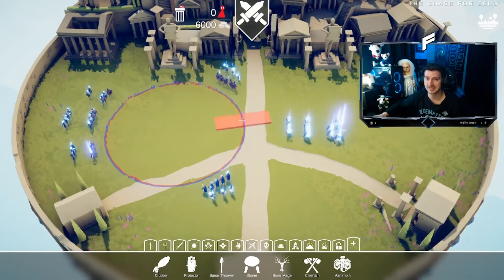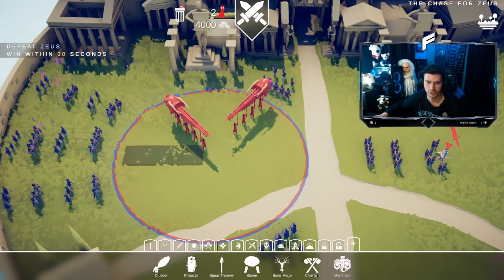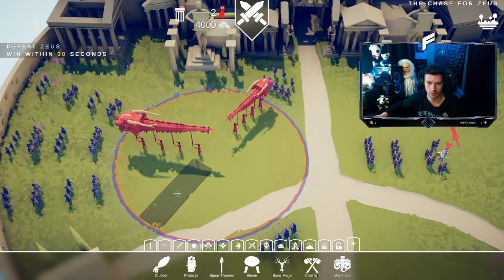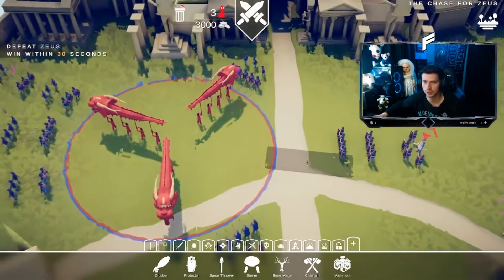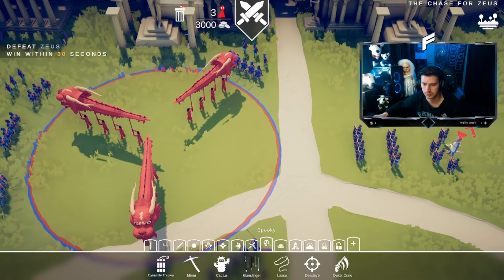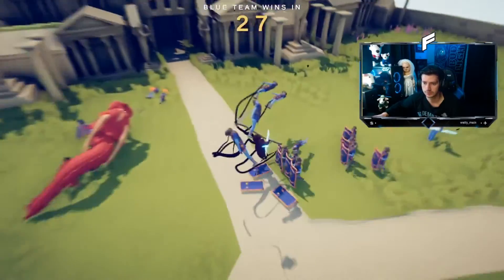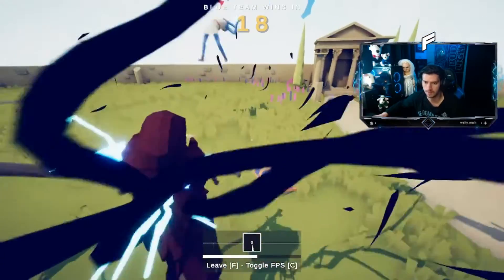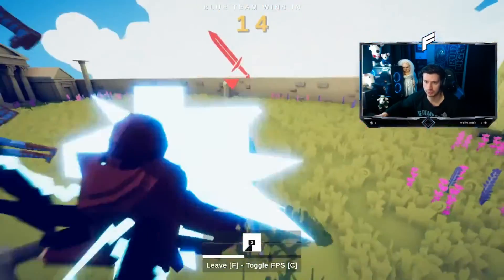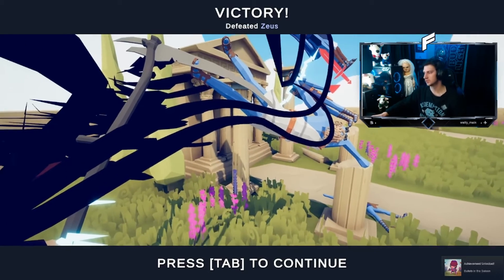Defeat Zeus within 30 seconds — we gotta defeat Zeus, easy. Trust me, this is easy. I was hoping I could put another dragon here. Zeus isn't a problem against the reaper, he really isn't. Let's do two vampires on this side — we might actually just be able to get it all with vampires. Let's go Zeus boy! You ain't nothing bro. Oh, it's gonna be close — victory! Get Zeus out of here!